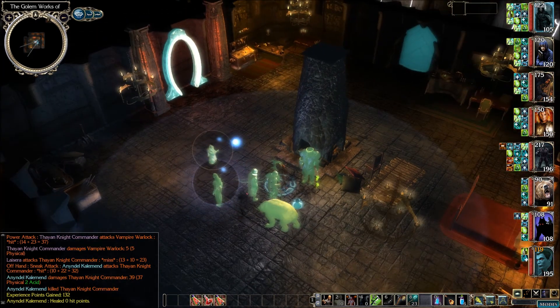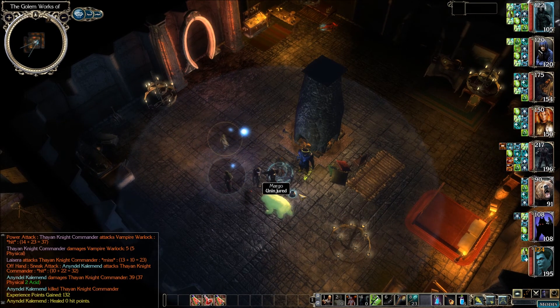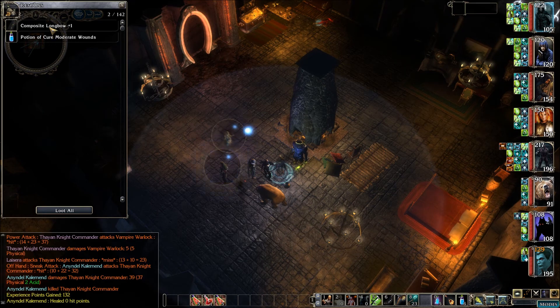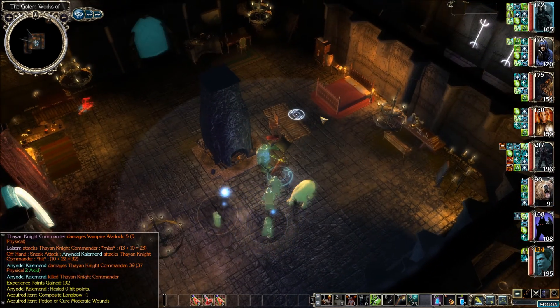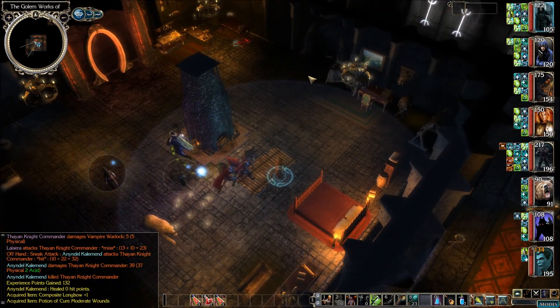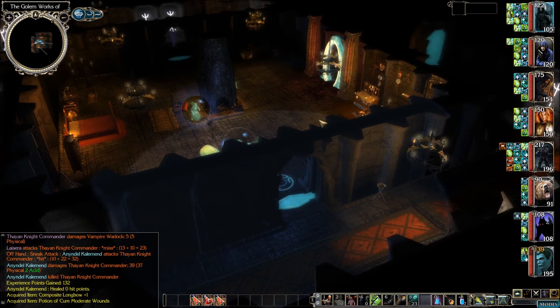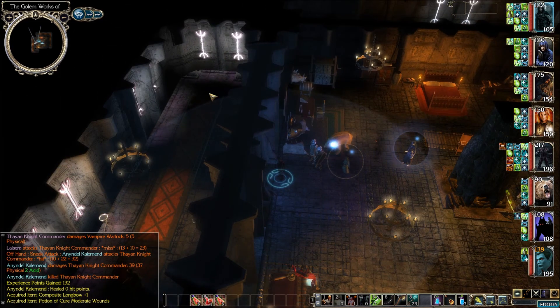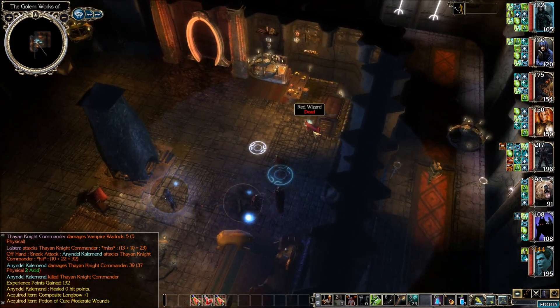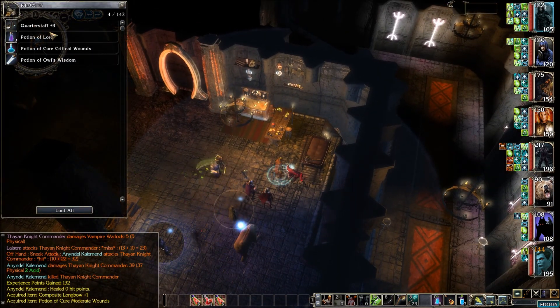Looks like we have a portal here and a door going to that other passage. First things first, let's see what we have in the remains — composite longbow and cure moderates. The dead wizard over there has got something too. Let's check for any other doors out here. That must be going up to the next level; that looks like a dead end. Before we mess with that, let's get all this stuff out of here. Oh, a quarterstaff plus three.